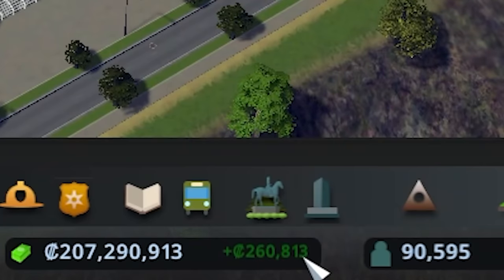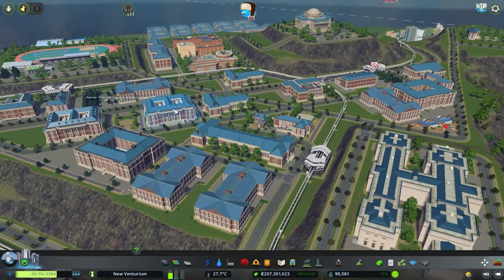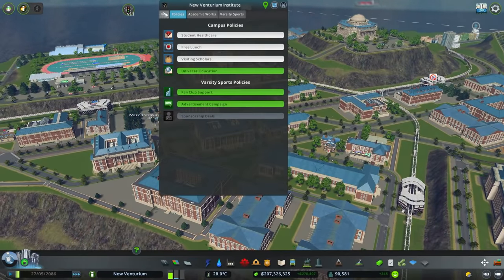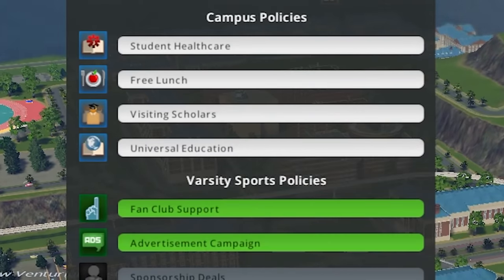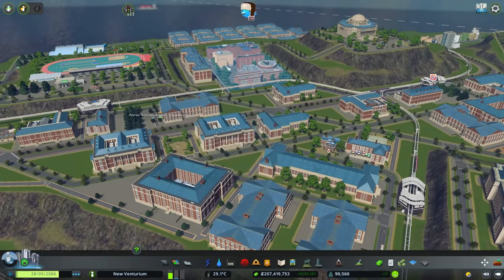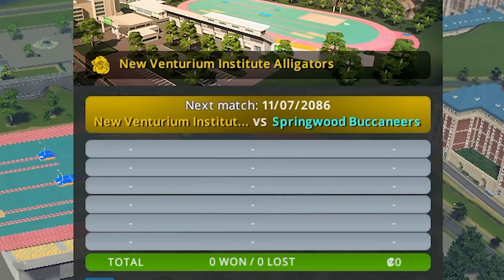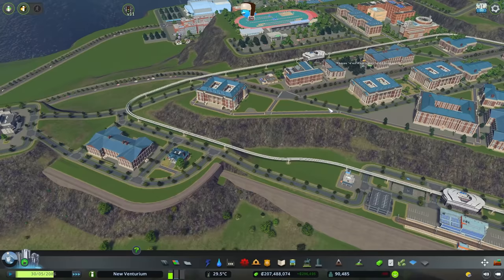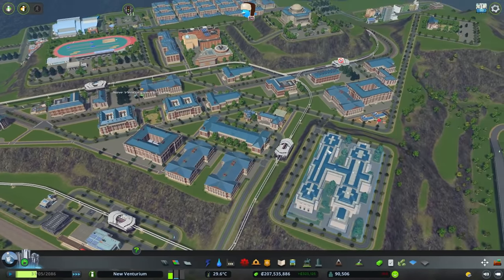Wait — how did we already start to profit? We're up to $300,000. We have universal education on though. Let's turn that off then. Look, we're making money — we're not in the red. We're fine. And the sports stadiums — these can actually earn us a decent amount of money too. Everything's gonna be great. For the meantime, we've got to wait for this all to level up, so I suppose we will start to detail things.